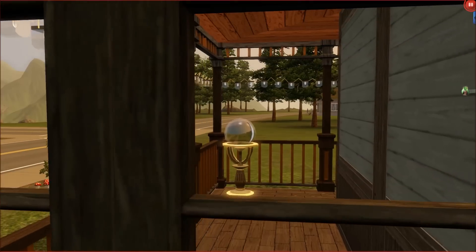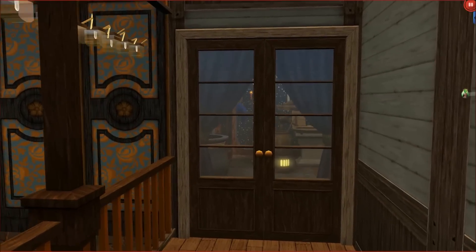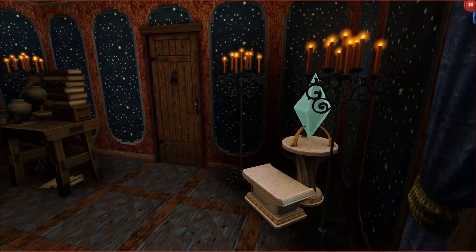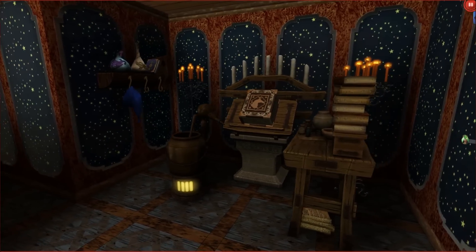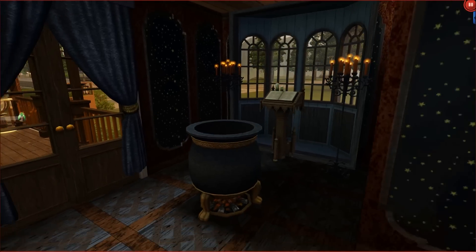Now going into the small room at the back with various magic items — there's the transmutation object and the elixir station, as well as the magic book and the cauldron from the store in this corner here.